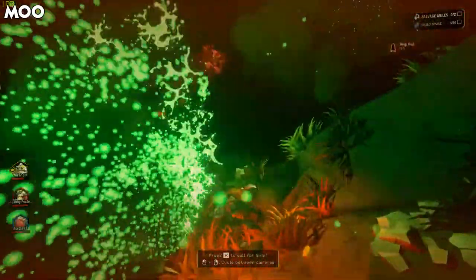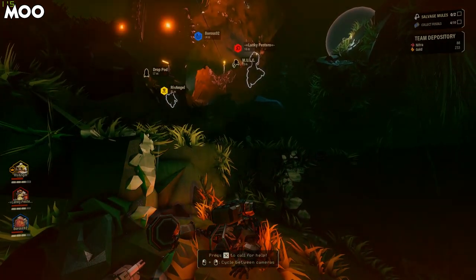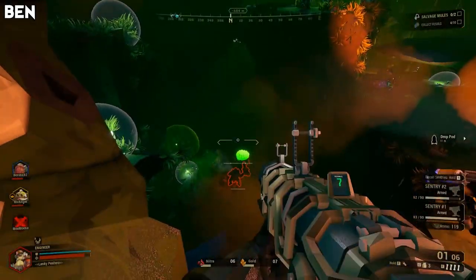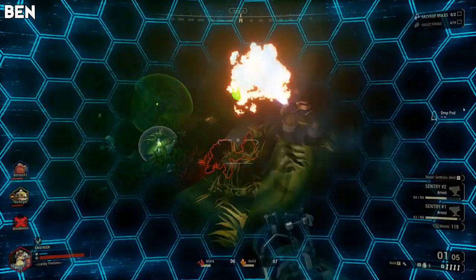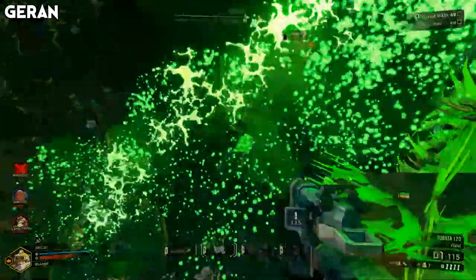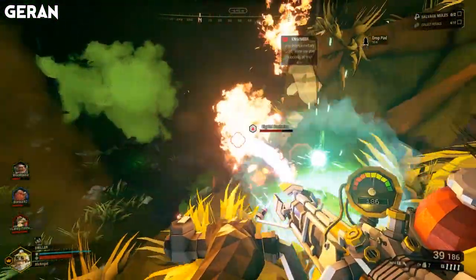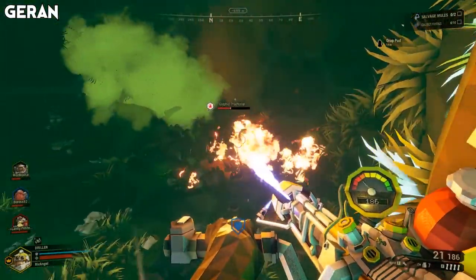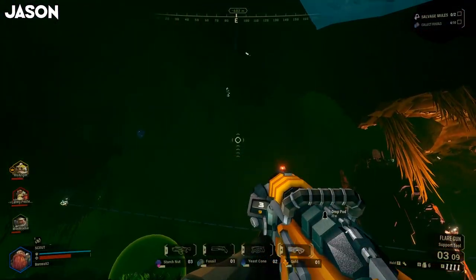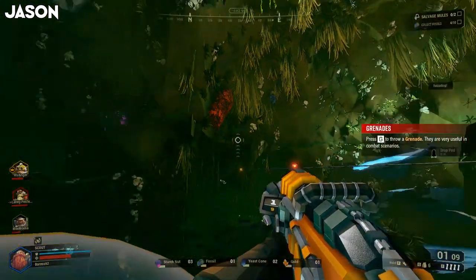Alright, we definitely need to keep together. This is way too combat-y for us to bugger off apart. Where's Moo? Has someone got him up? I'm still down here, thanks to the Praetorian that's been acid all over you all. I'm trying to burn up from range. I'm coming. Just be careful of the acid attack because it does a lot of damage. I've got him. Oh shit, there's another one there. Just climb up to the water drop pod because I've got turrets up. Did someone get Moo up? Yeah, I got Moo.